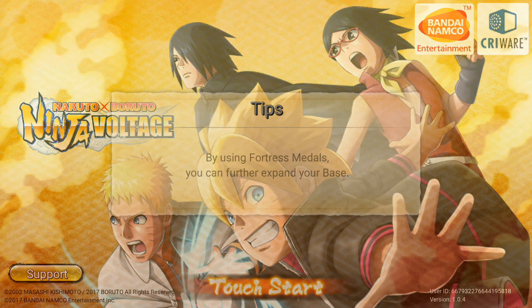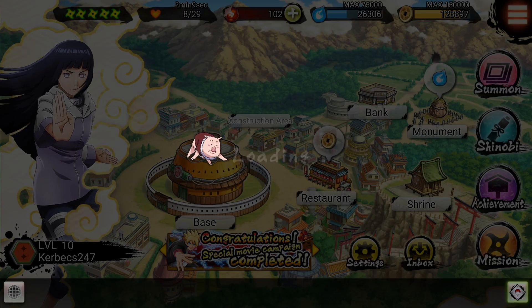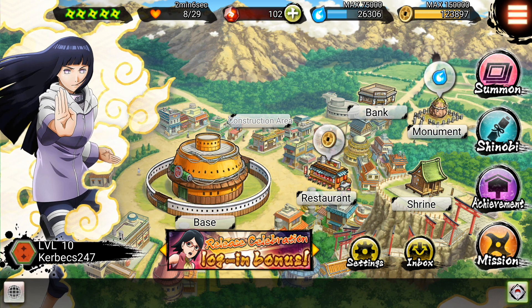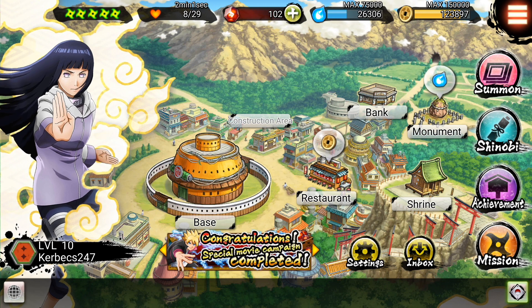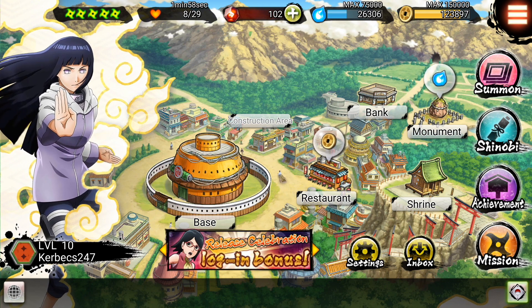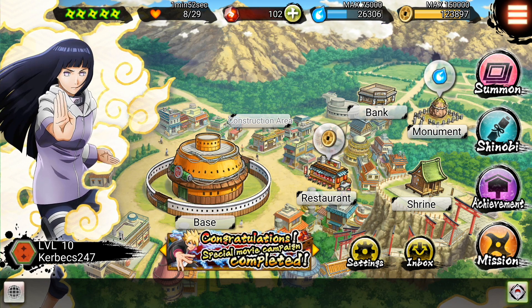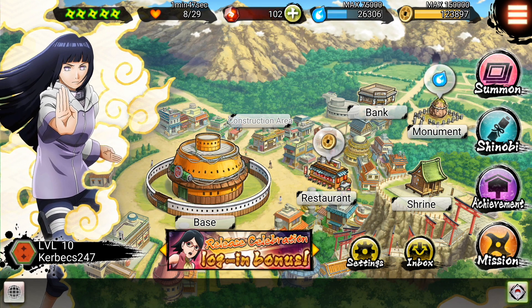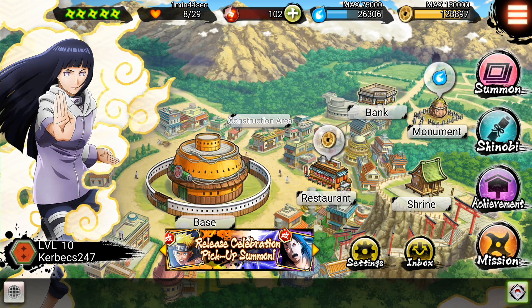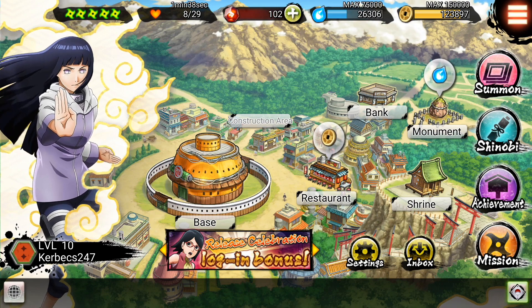So let's just start the game right here. In the past there have been a lot of Naruto games — there's Naruto Ultimate Blazing which was a gacha-style, Fire Emblem-style turn-based game. Right now this game is actually a mix between an action game where you battle other characters and also some town-building — not as in-depth as Clash of Clans, though.